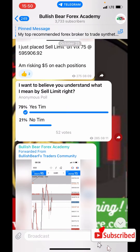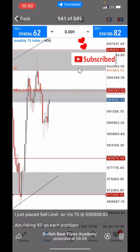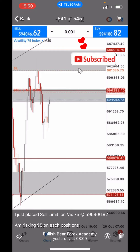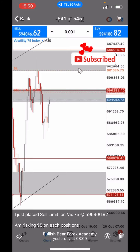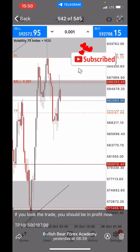So this was yesterday's trade. I dropped the signal — the sell limit — telling traders that I just placed a sell limit on VIC 75 at 595906.92. I'm risking five dollars on each position, because once I place my sell limits I always want to make sure I calculate my stop loss, making sure that I don't lose more than what I expect to lose. After that, the trade got triggered and we were heading for TP1.